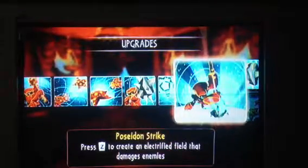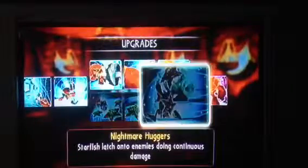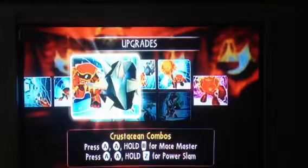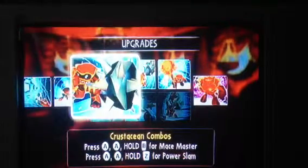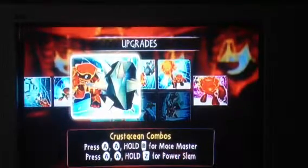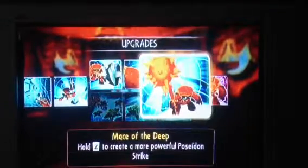Poseidon Strike — press Z to create an electrified field that damages enemies. I chose the mace over the starfish path. We got Crustacean Combos — press AA and hold B on the Wii Remote for Mace Master, press AA and hold Z on the chuck for a Power Slam. We've got Mega Trident — mace attack does more increased damage — and Mace of the Deep — hold Z to create a more powerful Poseidon Strike.